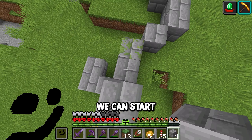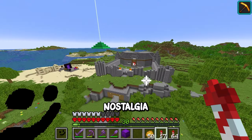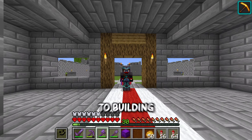Now we can start building the outer shell of our castle by placing in some stone bricks and some vines for good luck, and oh, the nostalgia is starting to set in already. Now that we have the exterior of the castle finished we can move on to building the six different rooms inside.